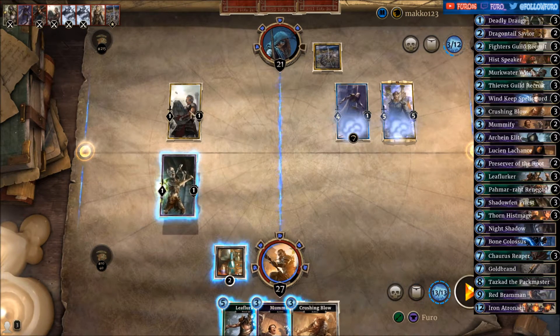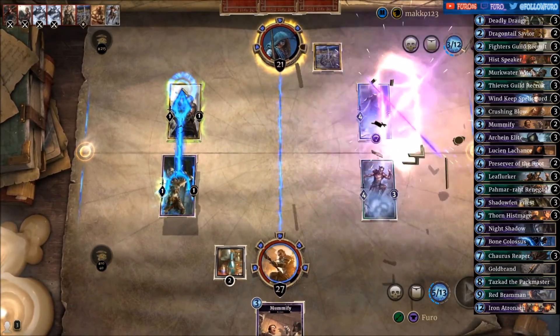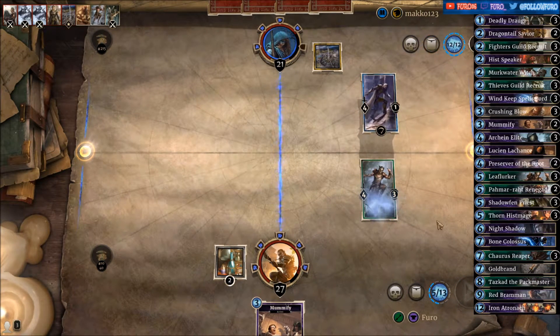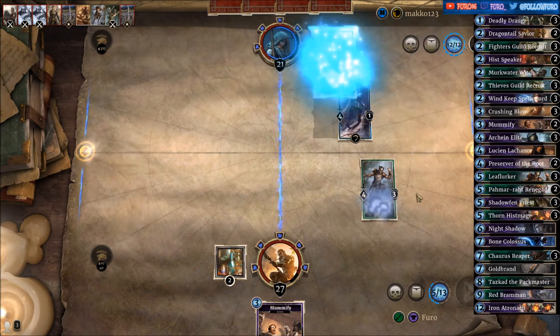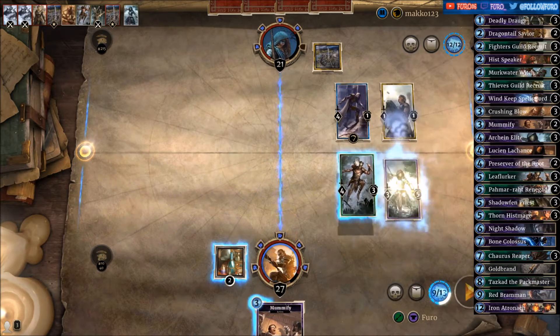Crushing Blow, Crushing Blow, Crushing Blow — we take out the Iron here. We also need to take out the Imperial Grunt; we don't want to give him another card through the rune, and otherwise he might just use the Execute. We could mummify the Shima but that's not worth it at the moment — let's just take it out.